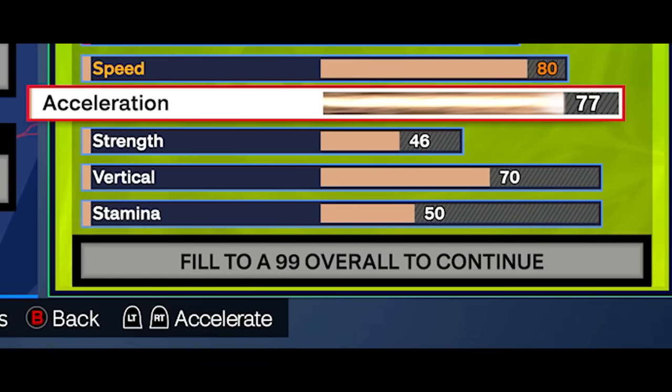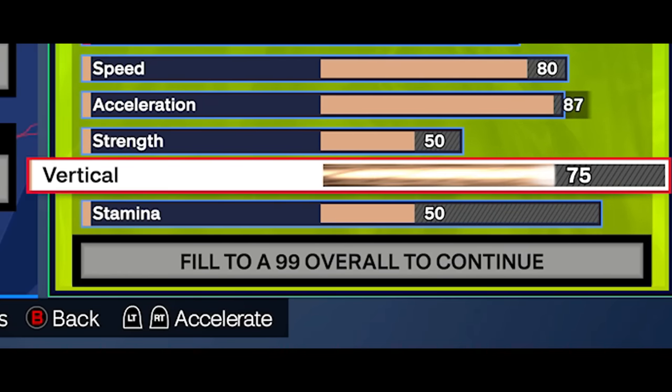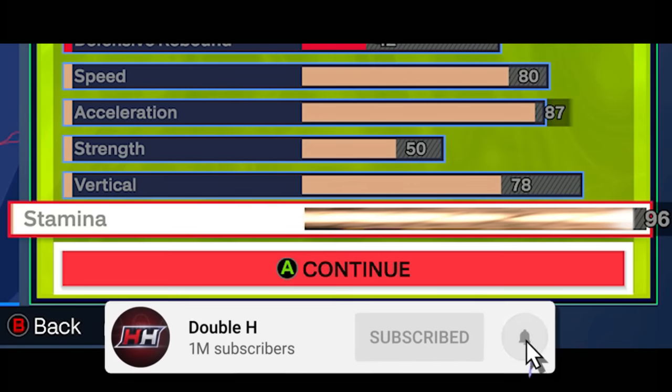We want the 80 speed for silver hyperdrive, 87 acceleration for that gold speed booster. You get silver fast feet, gold triple threat, gold blow by, gold slippery off ball, and silver fast feet with those stats. We had to go with a 50 strength for that silver clamps — that is a must. The vertical we go with a 78 to get silver posterizer, gold aerial wizard, and for those contact dunk packages. Then the stamina, you go max that out to a 96 for gold handles for days, silver fast feet, and gold workhorse.